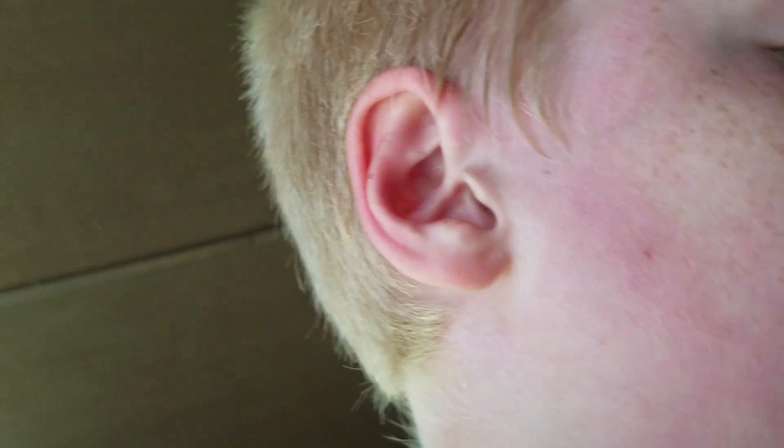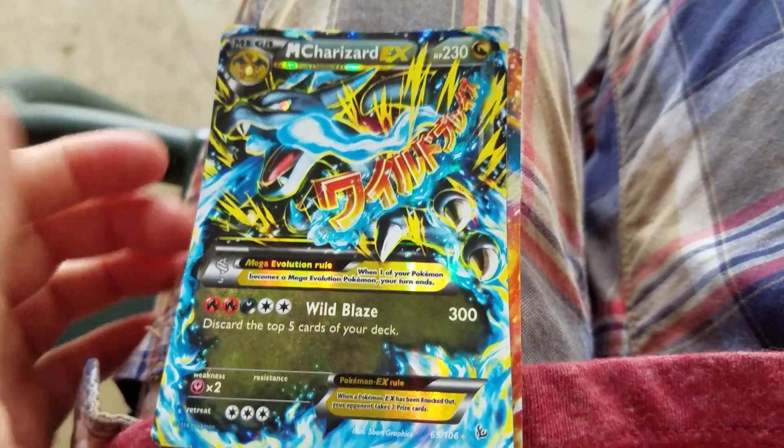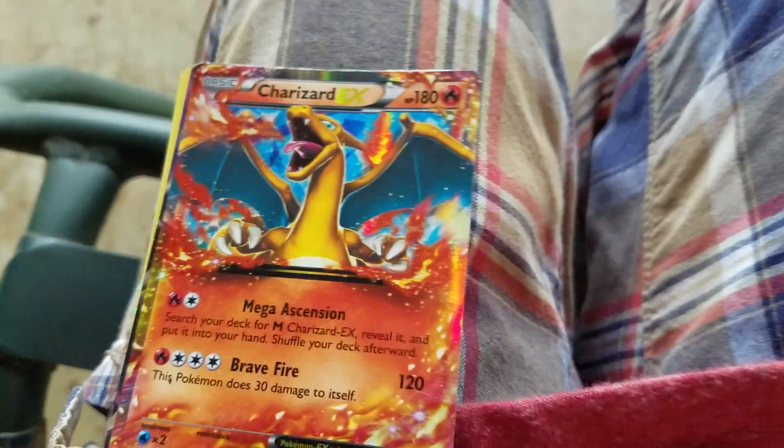I'm gonna do a quick Pokémon card showing video. I have a Mega Charizard EX which I think is really cool — it does 300 damage and has 230 health. I also have Charizard EX which is really cool, he does 120 damage.